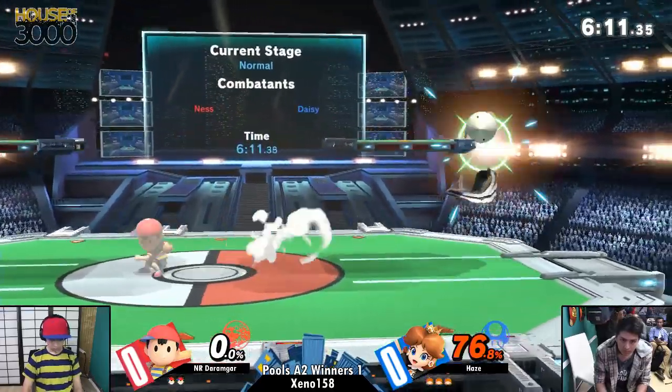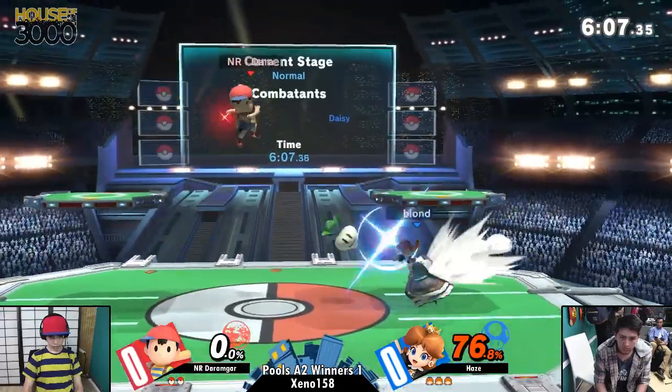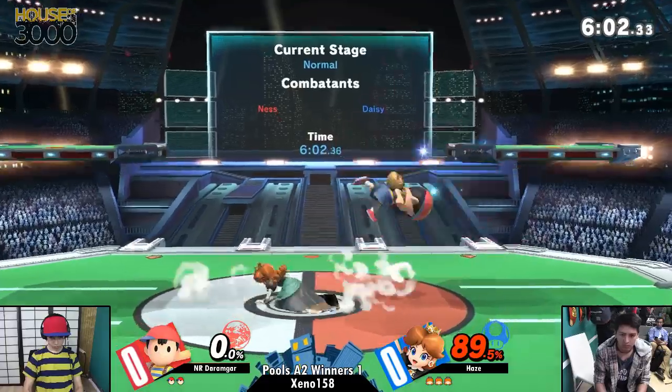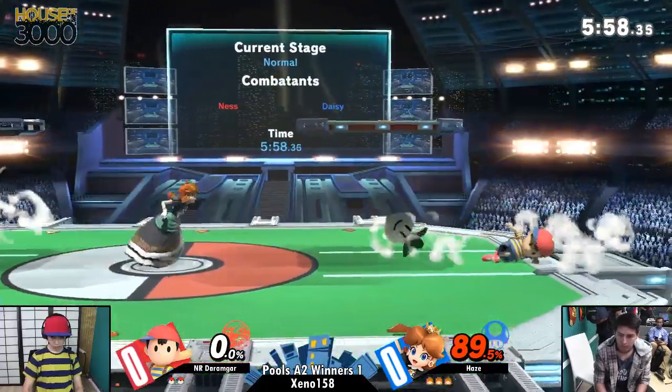So Hayes is looking pretty good so far in this game number one. Yeah, 76% — you've got like 20 more percent until back throw can kill. Yeah, at the ledge, for sure.